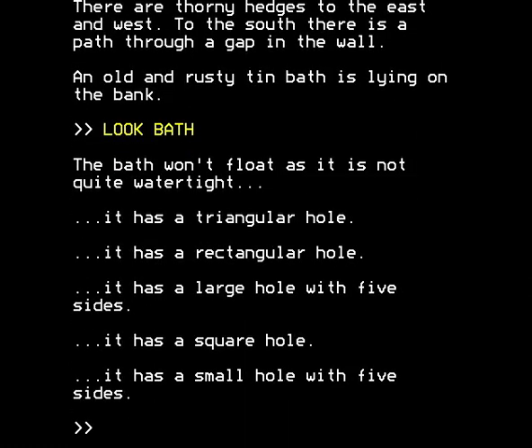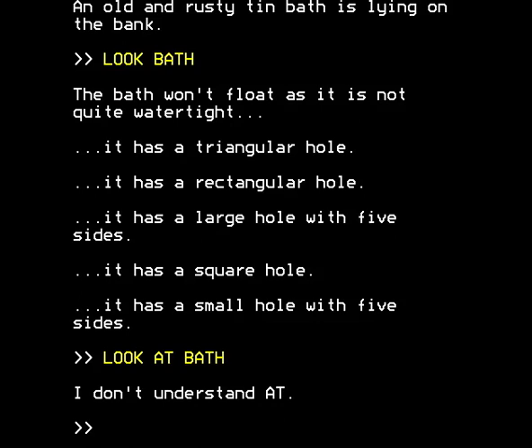Wonder of wonders, suddenly you can look at things, albeit without using the word 'at'. So you can't 'look at bath' — it doesn't understand the word 'at'. So you have to 'look bath'. And suddenly, you find another puzzle. And this is quite a clever one, because you need to work out which of the objects that you've found and are carrying around will plug the holes in the bath. Because, as it says, the bath won't float as it's not quite watertight. It has a triangular hole, a rectangular hole, a large hole with five sides — pentagonal — a square hole, and a small hole with five sides — also pentagonal. You need to plug the holes with the correct objects.